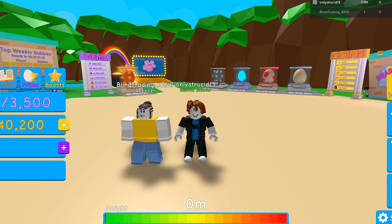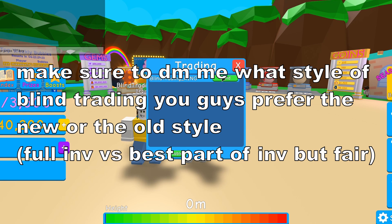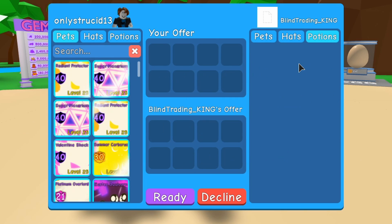We're hiding each other's inventory so that way we don't see what's there — we know on the deal-or-no-deal part. Since we're playing on our alts, we moved pets over onto them to even out the playing field, so it wasn't 3,000 rows versus two or something like that. That goes with the secrets as well.